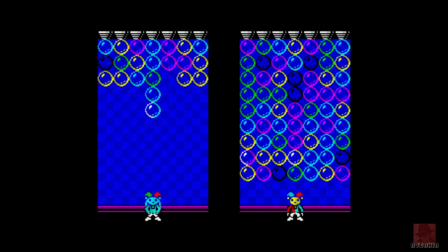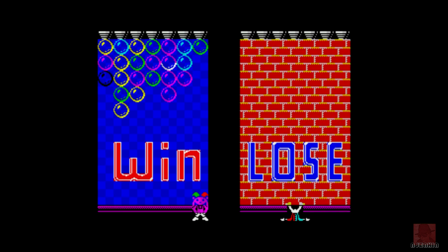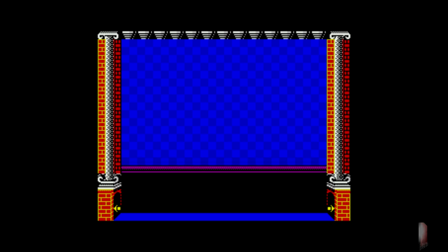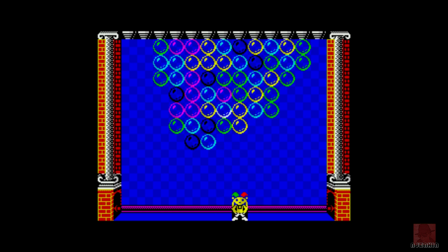If you want to download this, I got it from a site called Spectrum Computing, where I get a lot of the games from — unless it's one sent to me directly. I beat player two! It might also be on World of Spectrum, but definitely Spectrum Computing. The balls that come down are in no set order and won't be exactly the same each time.